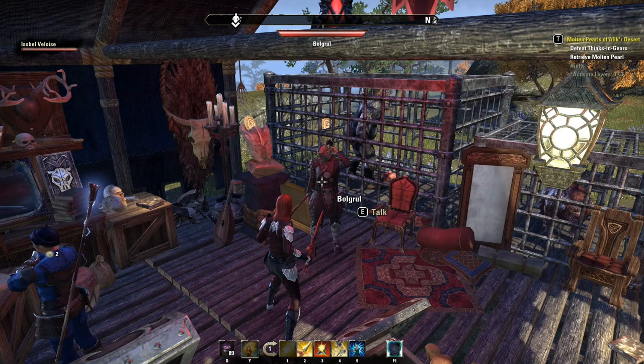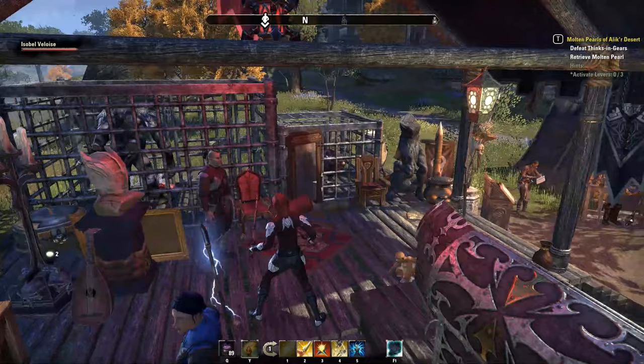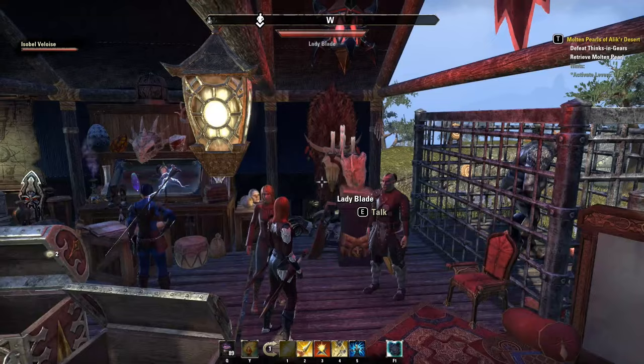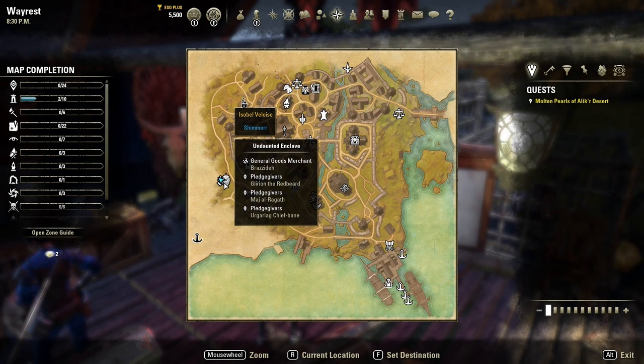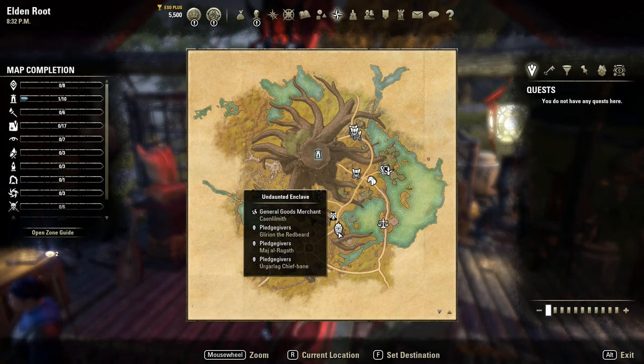Those smaller actions only reward a small amount of rapport and have cooldowns of anywhere from five minutes to 24 hours depending on the action. The Bolgrul delve daily mission turn-ins and the High Isle world boss dailies award 125 rapport each. You can complete 15 Bolgrul delve dailies per day by grouping with other people and sharing the quests, or by logging into an alt to pick up a delve daily you haven't yet completed and sharing it with your group. You can find Bolgrul in the undaunted enclaves in Elden Root, Wayrest, and Mournhold. This will be the fastest way to level her rapport.